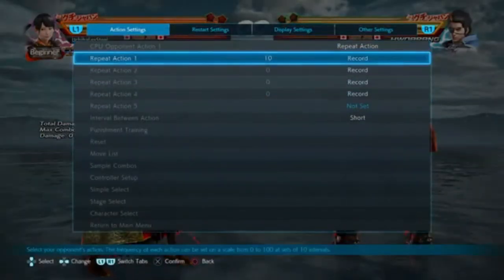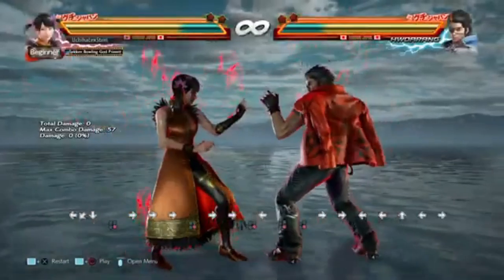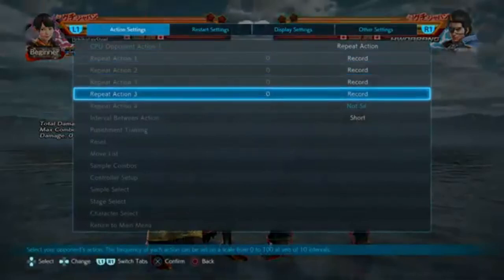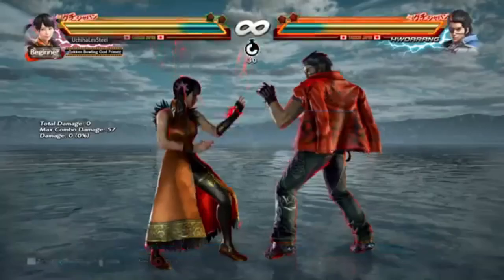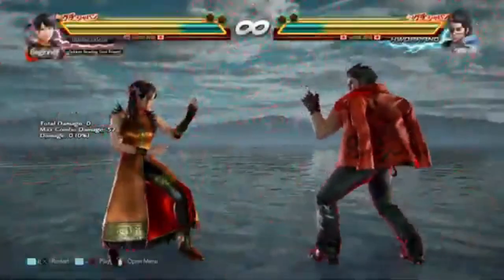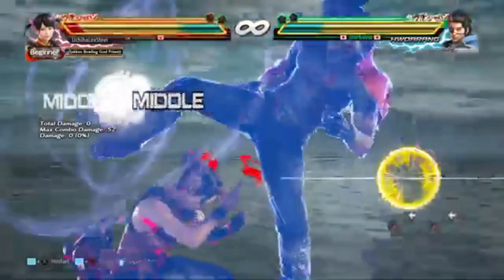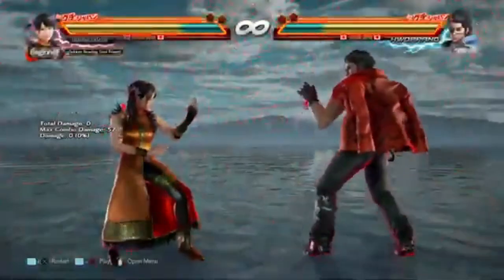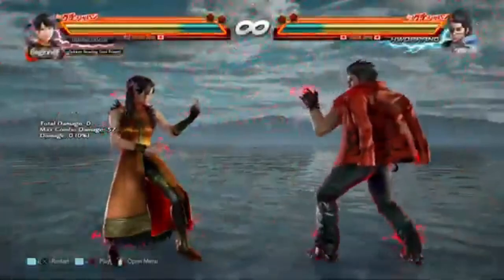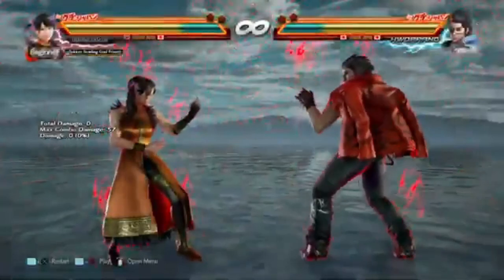Hwoarang's rage drive is a low-mid-mid that has a natural hitting combo on the first two hits, with a blockable third hit that forces crouch. In addition to that, Hwoarang's third kick is optional so you do not have to press him. At the end of Hwoarang's rage drive he is left in LFS, or his left foot stance, and typically after that it leaves him in plus frames to do down forward 3, which is his typical pressure tool that's safe and can lead up to a great follow up.